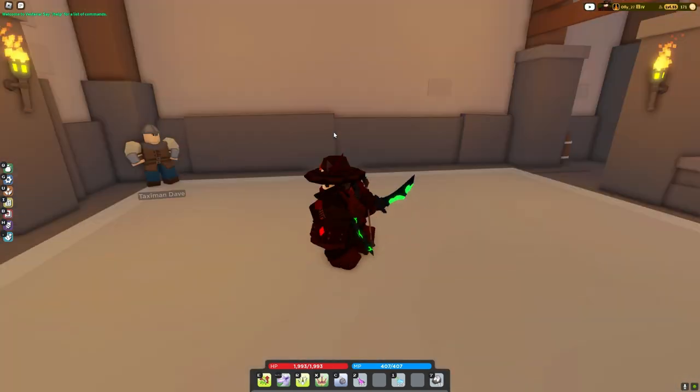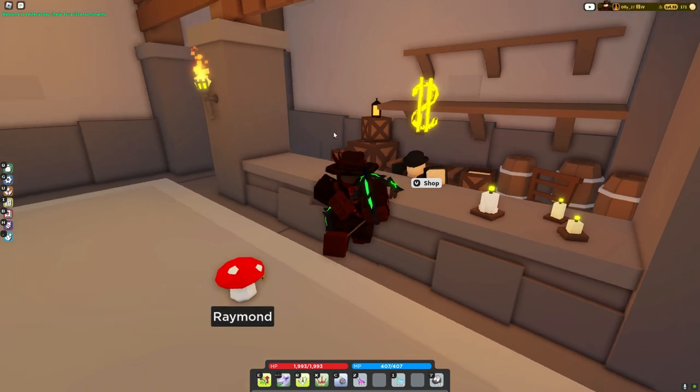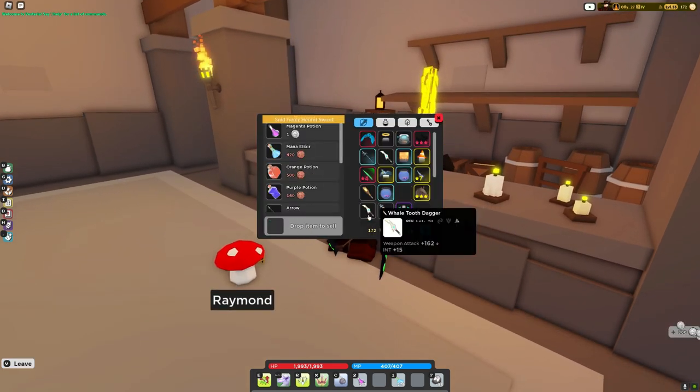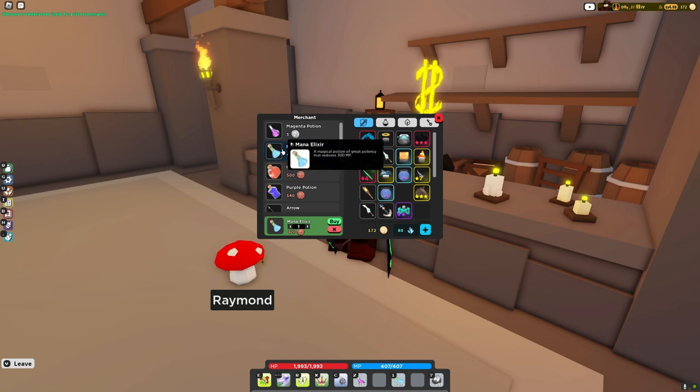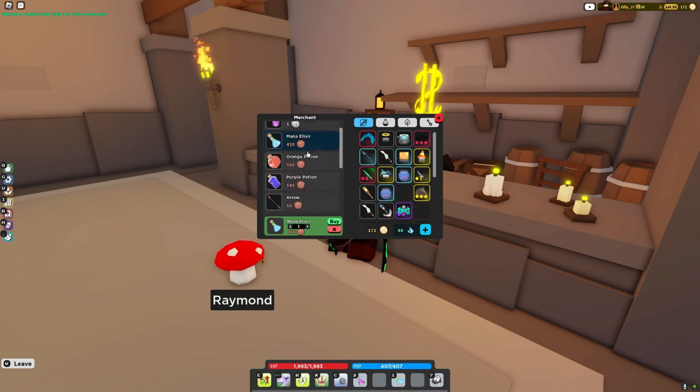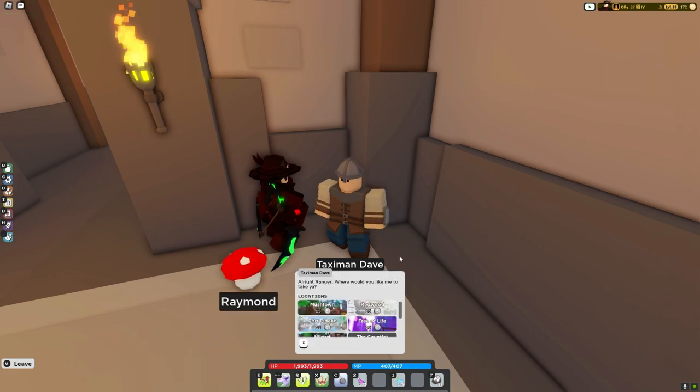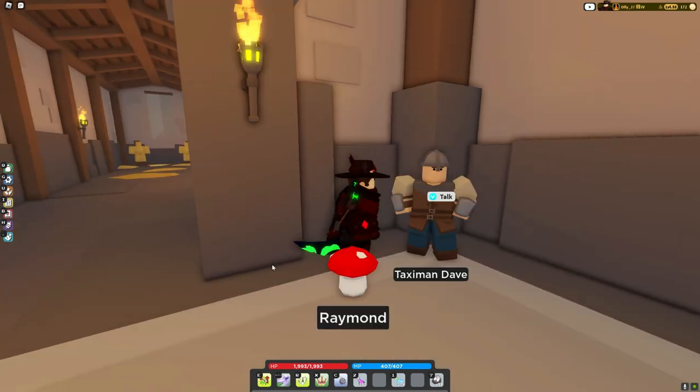If your guild is tier 3 and up, you get Vendorman. You can sell your stuff there. You can also buy Magenta Potions - they give 500 HP - and Mana Elixir, which gives 300 HP. This is the only place other than Dunes where you can get Mana Elixir, and Dunes is just kind of a pain. You also get a cheaper Taxi Man Dave, which is nice.